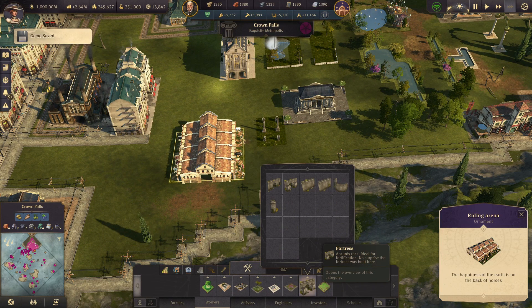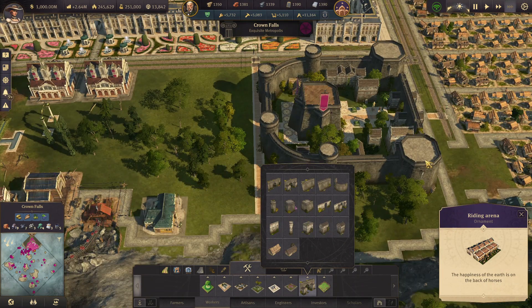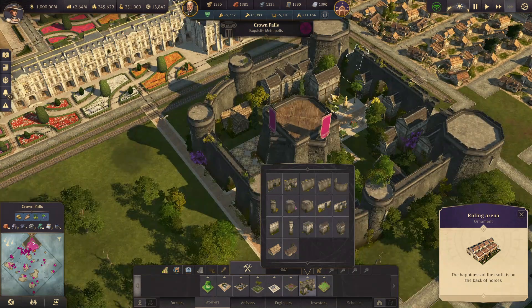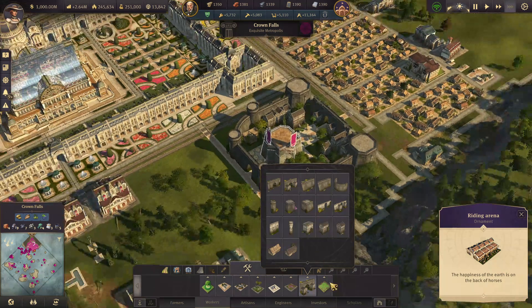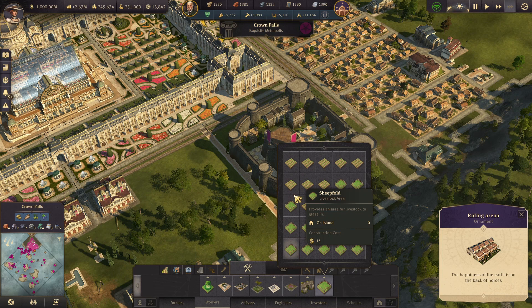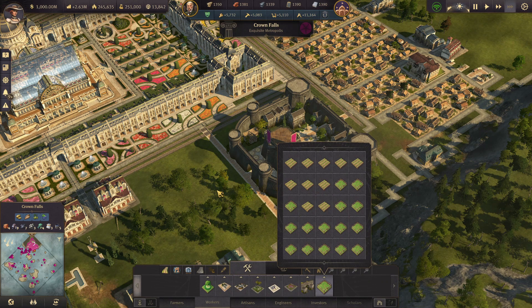Next one — fortress or castle. I've built a very small one to show you what you can do. You can put towers, walls of different shapes — straight ones, round ones, different towers — and you can even add buildings, like those smaller houses here. Put some tiles inside, flower beds, statues. So you can create your own castle. And lastly, there are lots of agricultural elements you can add as well. As you can see, many, many different elements.